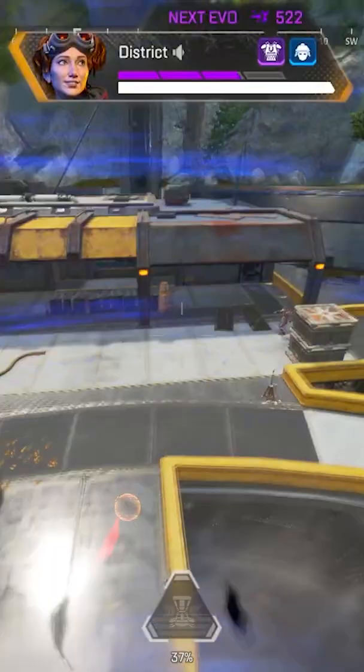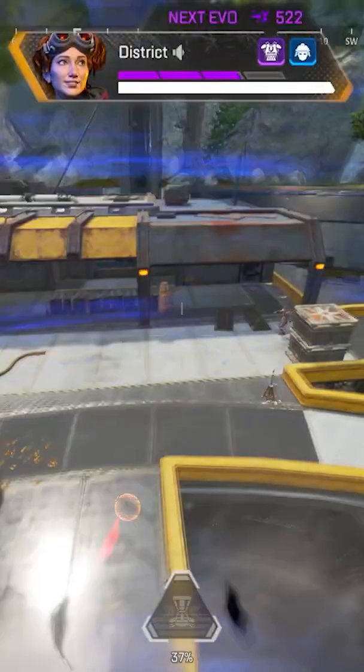Notice how I take cover while swapping to avoid unnecessary damage. Use my lift for continuous movement while I reload and push. B-hop to keep my momentum and speed. Now it's time to clean up.